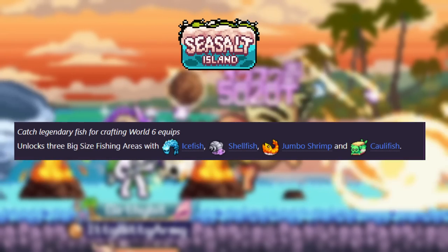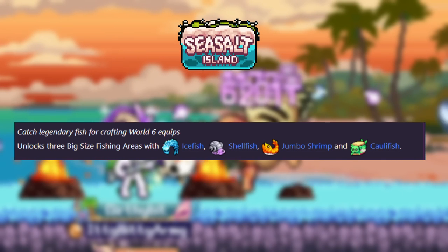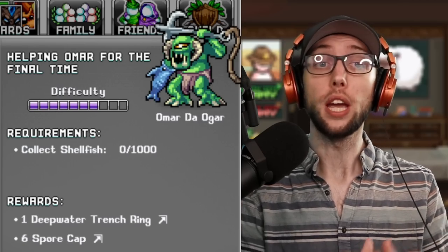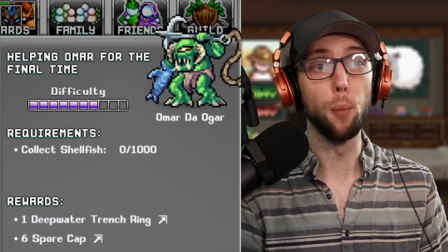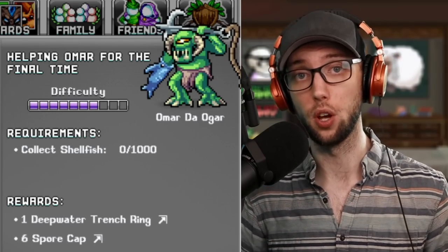The third island I recommend unlocking is Sea Salt Island. This island gives you 3 new fishing spots that are best-in-slot for fishing XP levels, as well as 4 new fish for World 6 upgrades. That means 4 new cards to farm — it's time to get your card grind on. Also, if you've reached level 90 fishing, Omar's quest will require you to collect shellfish, which are located at Sea Salt Island.